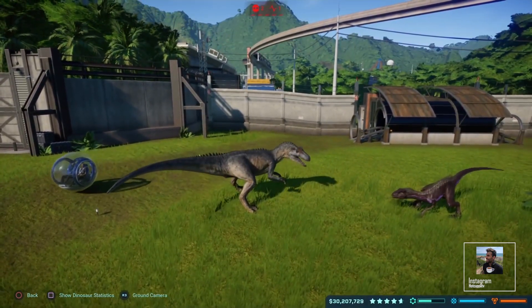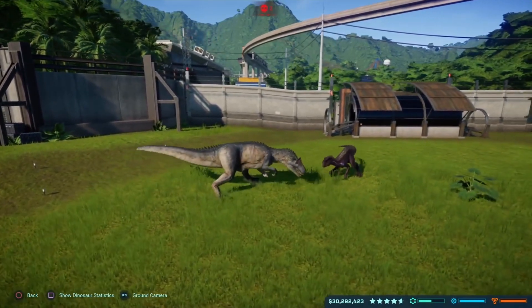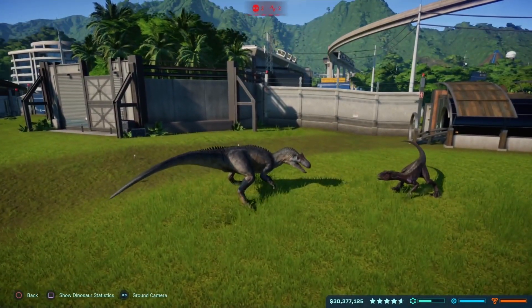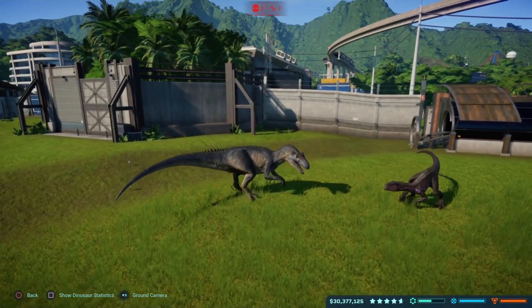Did you see the Allosaurus just smack the gyrosphere left and right with its tail? It literally smacks it left, then right, then left again. It actually has the brute force to knock objects around, and this dinosaur is potentially one of my favourites in the game.